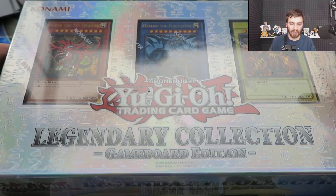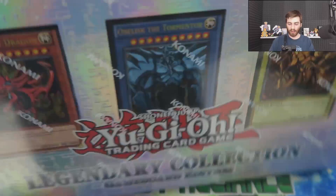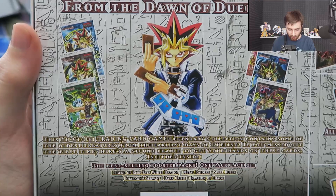What is going on guys, it's Ben here. In today's video we are going to be opening up the Legendary Collection Game Board Edition. You can see we got Slifer, Obelisk, and the Winged Dragon of Ra. So we're going to get this open. I already had it partially opened on the top to make it easier, and we do get some awesome contents in this box.